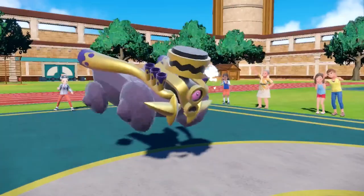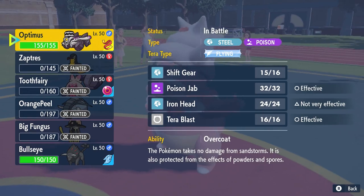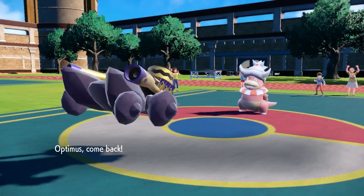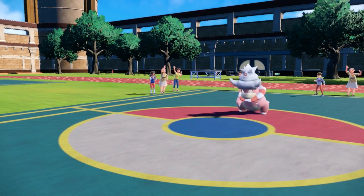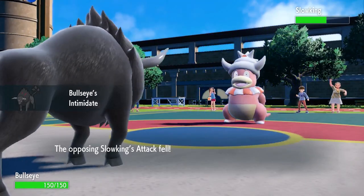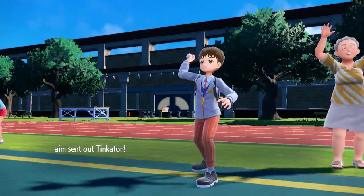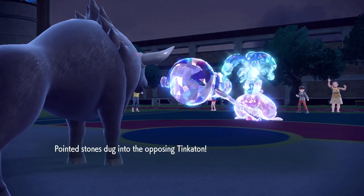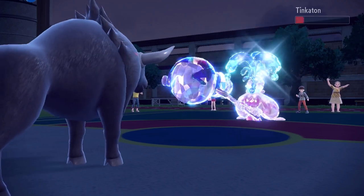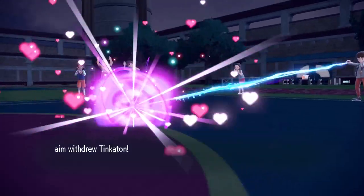I grab a plus-two Speed boost and a plus-one Attack boost, but he goes for a Yawn, which I wasn't expecting. That puts huge pressure on me — I can no longer stay in here. The setup sweep doesn't happen, so I have to switch out and conserve Optimus for later. What's unfortunate is if he goes for a Surf, Tauros has to come into a super-effective attack. But I don't really have options at this point. I bring back Bullseye and start getting Crystallization going. I intimidated his ass for no reason and he ends up switching out, which is amazing. The Surf was scary, but he actually brings back in Tinkaton, which puts me in a pretty decent spot because I know I can easily kill it. But being Choice Scarf, I really have to think about what I lock myself into. I'm worried about Slowking coming back in with another set of Regenerator.